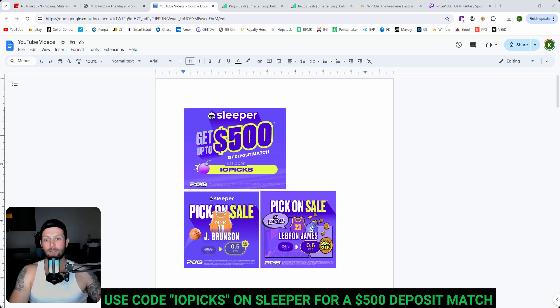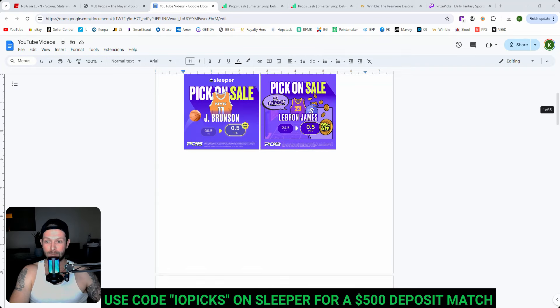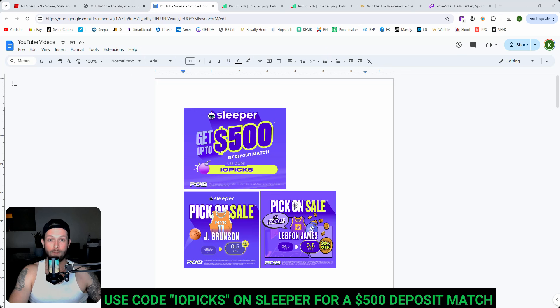Basically, they're giving you $600 for free right now. It's absolutely insane. The most that all other DFS apps are matching us is $100. Underdog was doing $500 for a while, but they had to lower it back down to $100 because they were just losing too much money. So I don't know how much longer the $500 is going to be around for Sleeper. Take advantage of the $500 and then also another $100 match just for playoffs. They're being very nice to us.